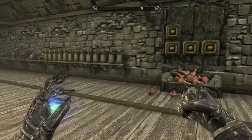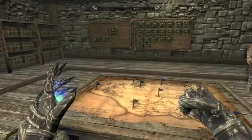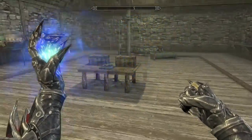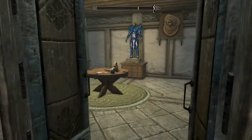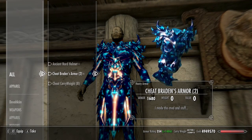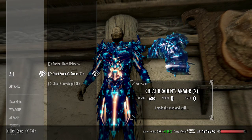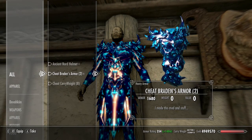When you first come here for the very first time, there will be an armor piece right there. I'm actually going to take you to it right now. When you first go to the cheat room, you see this — this is cheat armor, which is made by a guy named Braden. He made the mod and stuff. This is his armor that he made. It's daedric colored, bluish.